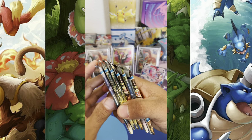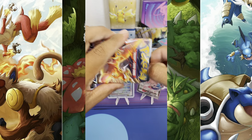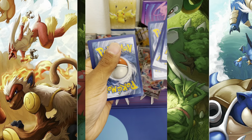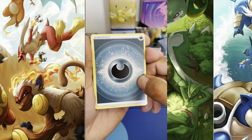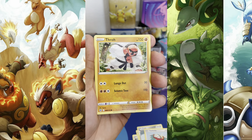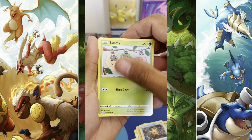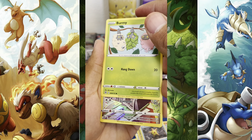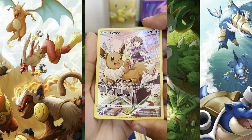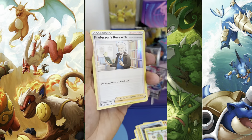Six more packs to go — nice! Maybe we can pull all these black borders. Hopefully we can pull six Charizards right now — that would be sick! Black border, guys! Energy, Staravia, Clang, Halucha, Throh, Magmar, Staryu — the Burmese. Oh! Stampede — who has Stampede? Three, two, one — oh, we got the Eevee! No way! So how does an Eevee have Stampede? It's not like a buffalo stampede of Eevees. Oh my god — and in the back, regular rare — it's a hollow! Nice!